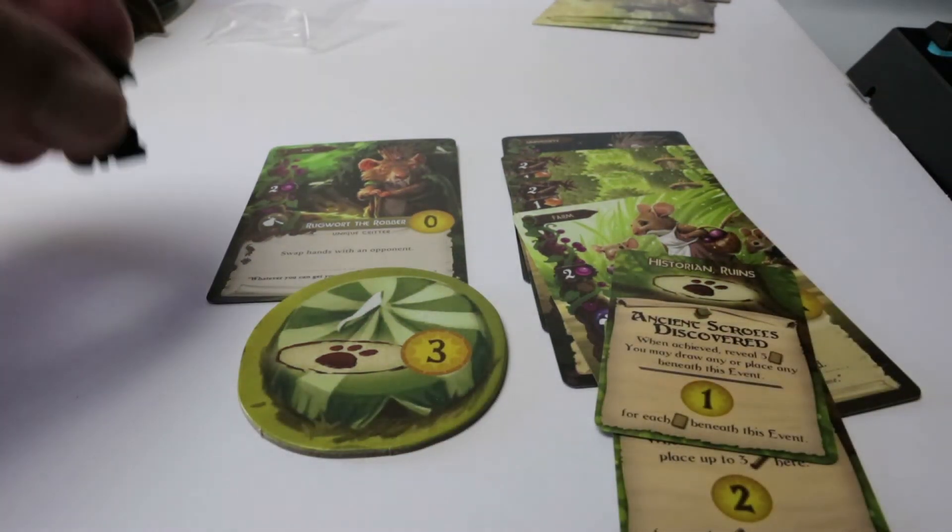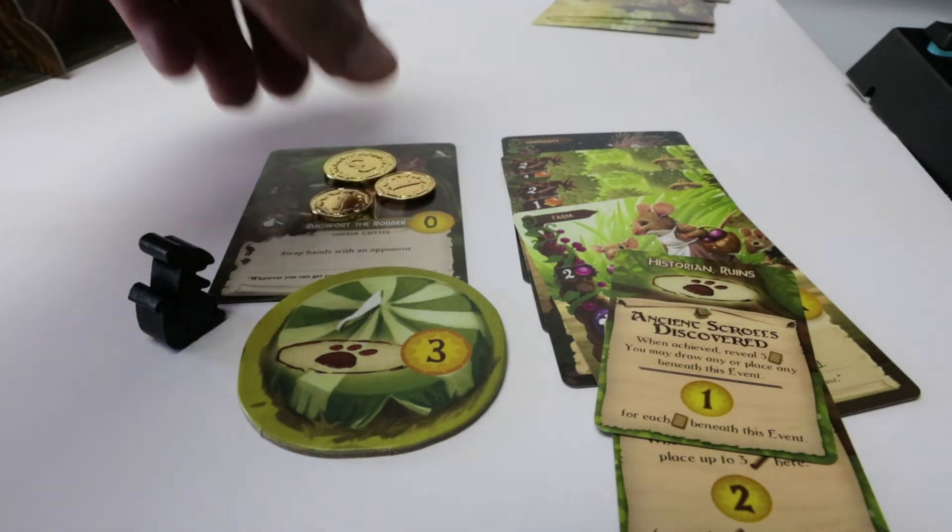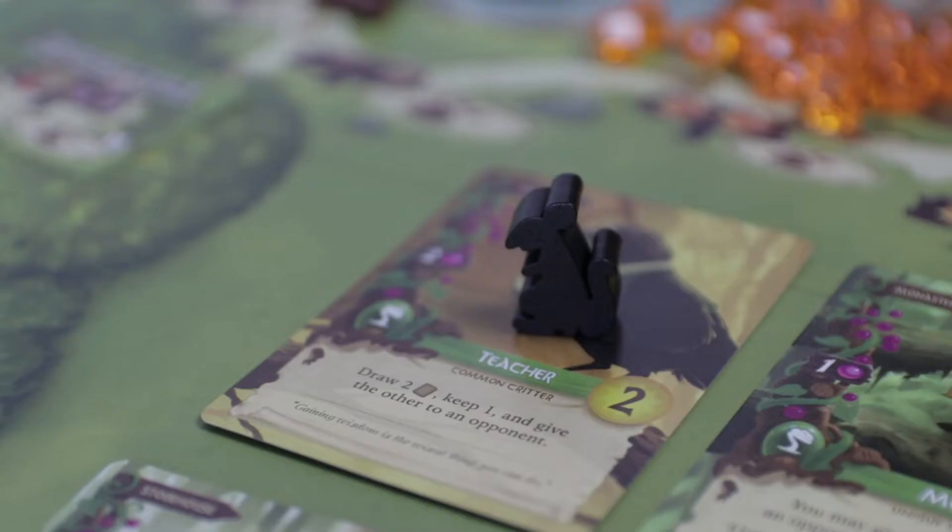Those are all the solo rules — it's pretty intense. What's really cool is that once you beat the Year 1 version of Rugwort, which is the easiest, it gets more and more difficult. The rulebook provides two more difficulty levels for Rugwort solo play.